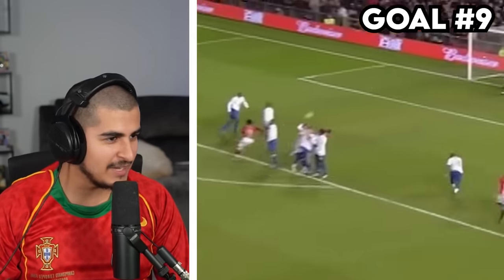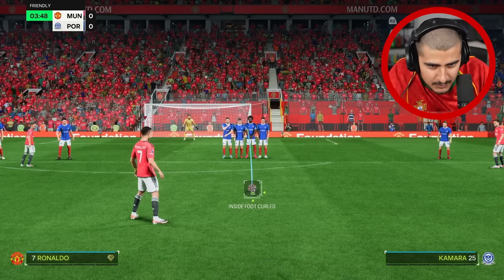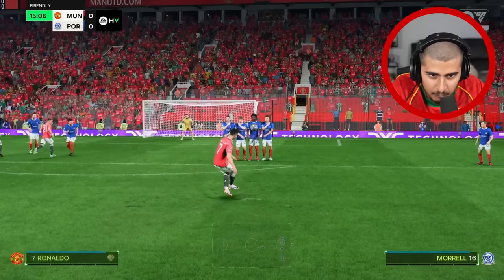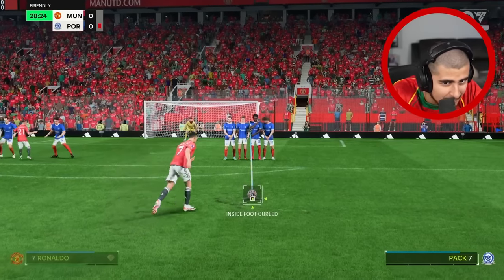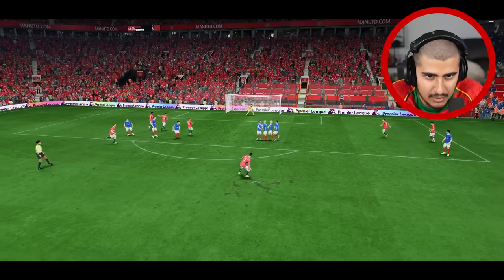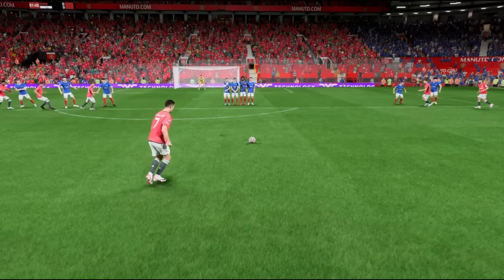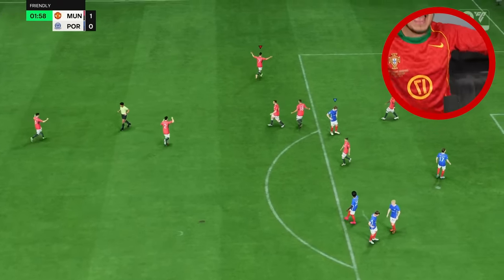Goal nine is Ronaldo's knuckleball free kick against Portsmouth — straight into the top right corner. I place the ball, try to get the right power and technique for the knuckleball. I was nailing the technique but not the location. After refining power and position through many attempts, I finally perfect it and it goes in!